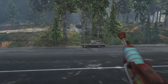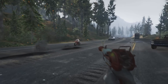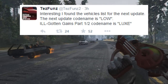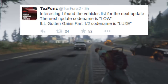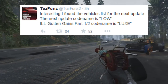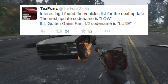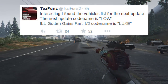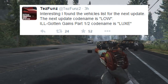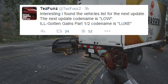FunMW2 has found some more information hidden in the game files of GTA 5 relating to the next update. As you can see being displayed in the video right now, there is a screenshot of one of his latest tweets, which reads: 'Interesting, I found the new vehicles list for the next update. The next update codename is Lowe.' What he means is that Rockstar is using the codename Lowe in the game coding to represent all the new content relating to the next update, to try and hide the information so people wouldn't know what it means or represents.